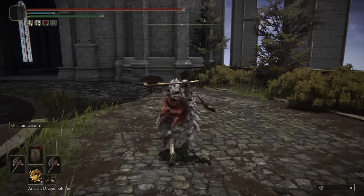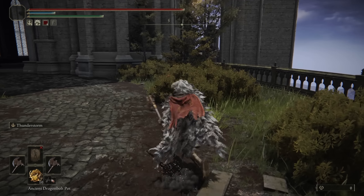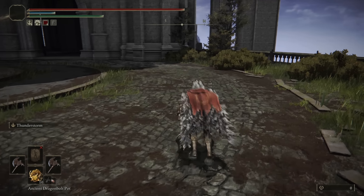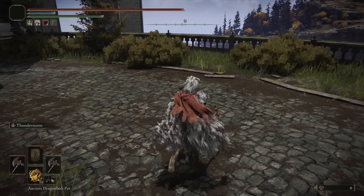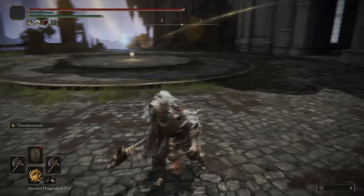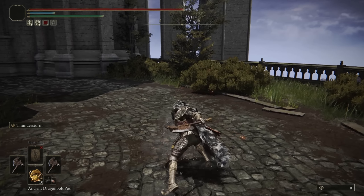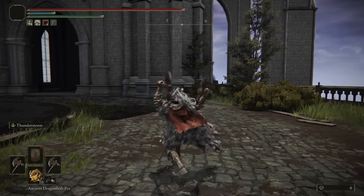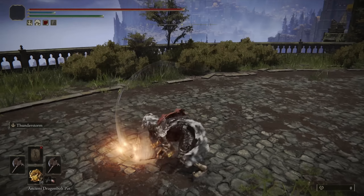The running dual-wield attack may have some application — it is consecutive slashes, so if you are pressuring your opponent, you can maybe connect the first one and get the follow-up if you aim into where they're going to be. The jumping dual-wield attack is actually consecutive attacks, which can work out pretty well — if they happen to dodge the initial attack, you might roll catch them with the follow-up. The backstep running dual-wield attack is pretty similar to the standard running attack, just the swinging animation is a little bit different. The crouching and rolling attack can be used pretty well — it does lack range, but if your opponent rolls around you, you can definitely use that to catch them.